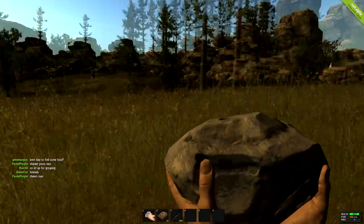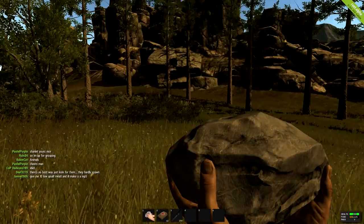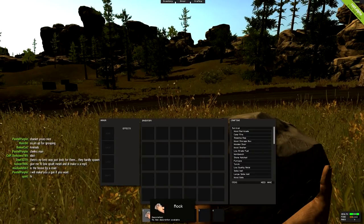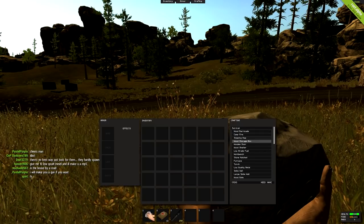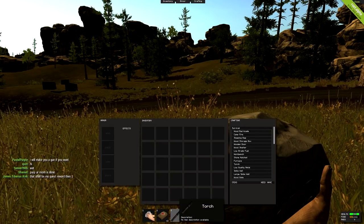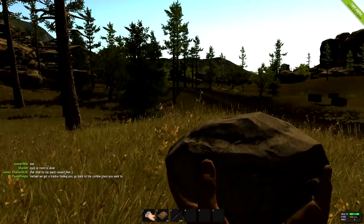What's up guys, Origin here and we're playing some Rust. I'm going to give you a basic tutorial on how to play this game. I just spawned — you start out with your rock, which you use to gather resources and kill animals. When you first start out you also have two bandages, which stop bleeding.